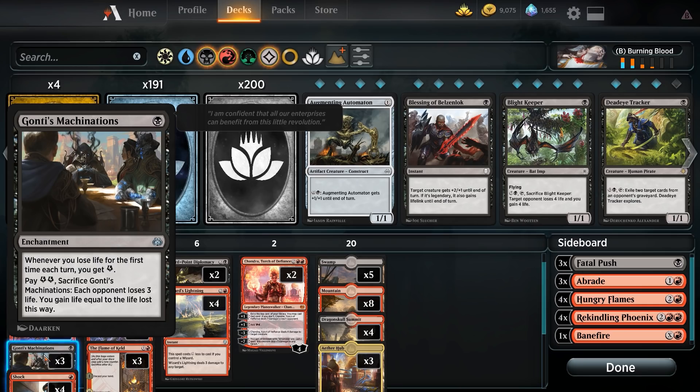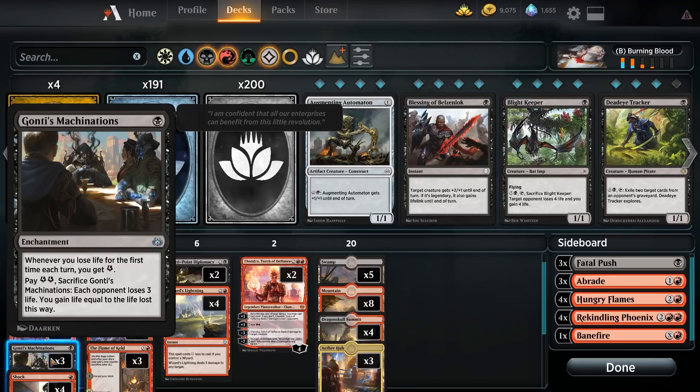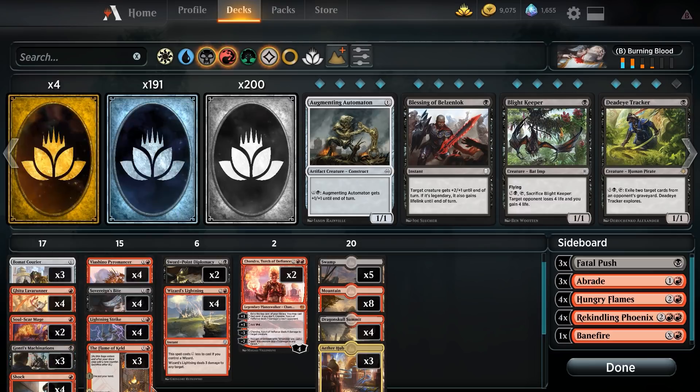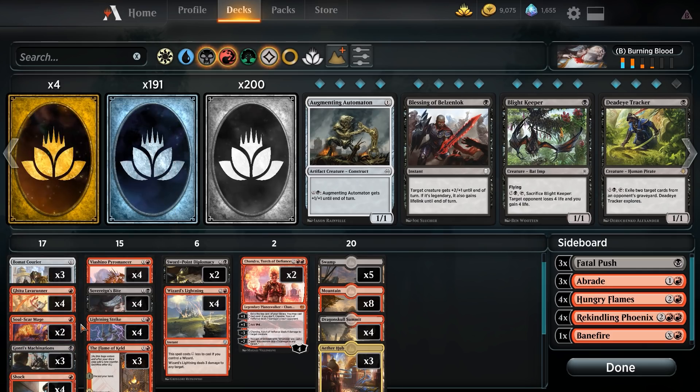We're also running Gonti's Machinations for the mirror matches and creature-based decks. One black for an enchantment: whenever you lose life for the first time each turn, you gain one energy. You can pay two energy to sacrifice Gonti's Machinations — each opponent loses three life and you gain life equal to the life lost. It's basically the same as Sovereign's Bite, triggered either by generating your own energy with Aether Hub or by taking damage over three turns.